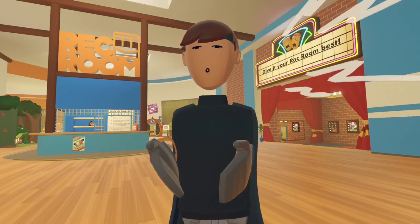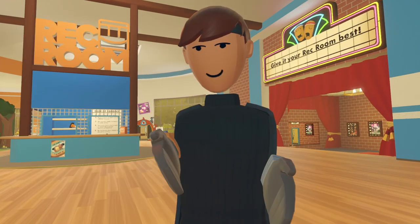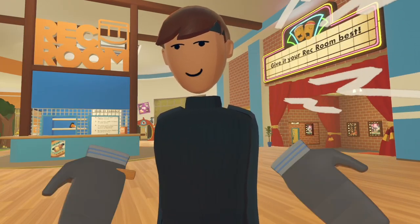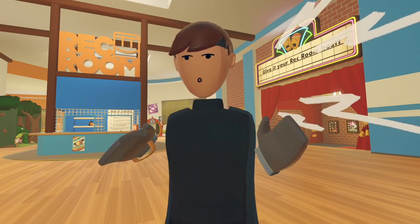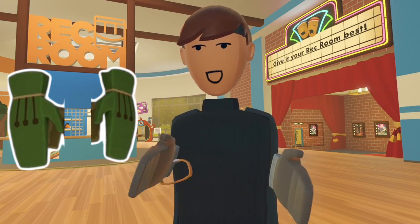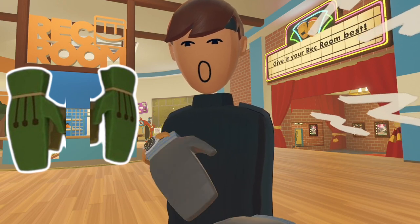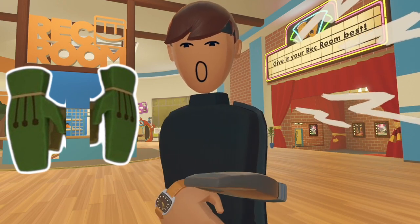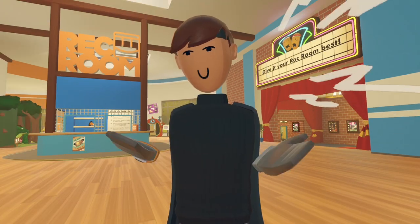Now we go to the final clothing item — the Cowboy set. This set is kind of like the cowgirl set except a boy version. It's all green. It comes with a hat, a shirt, and also some gloves. The gloves are bright navy green with three black lines and three black circles on them. It's also got a little yellow strap around the wrist, and that goes for each glove.